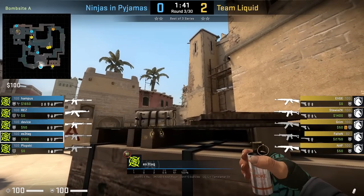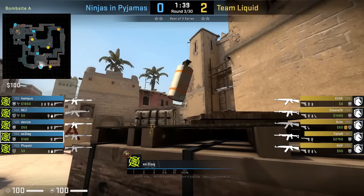Astag smokes ramp from ninja: while standing, he aims to the left of this building, then left click throw.